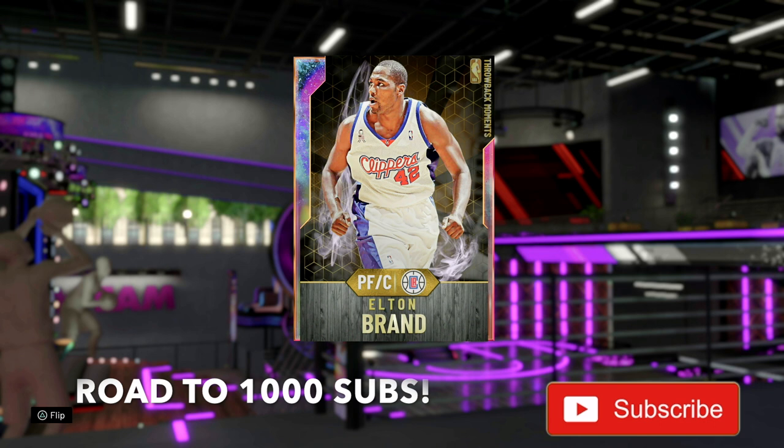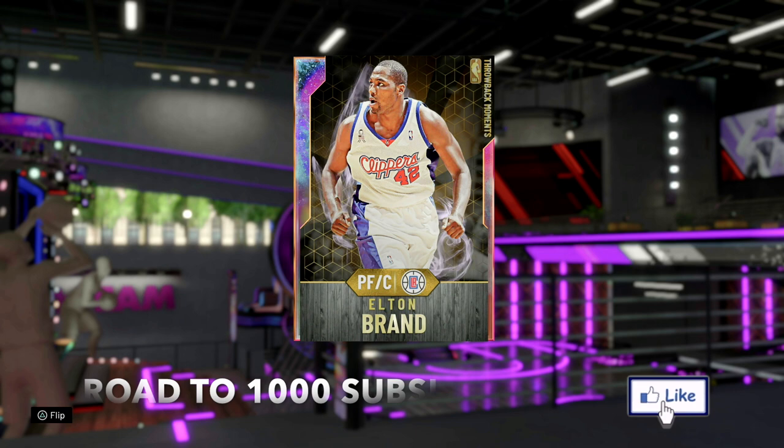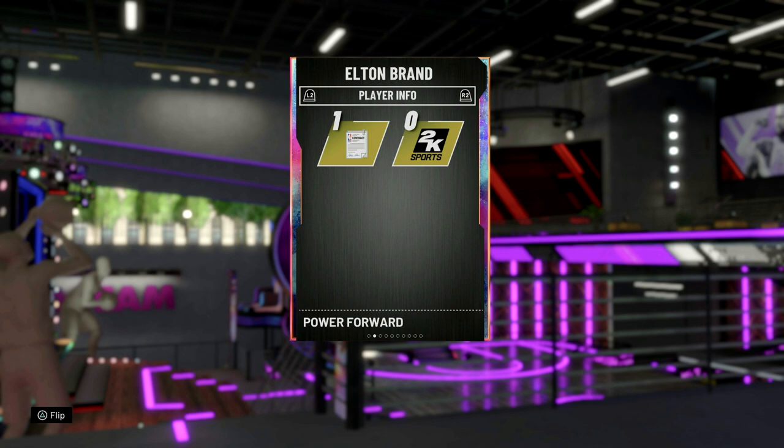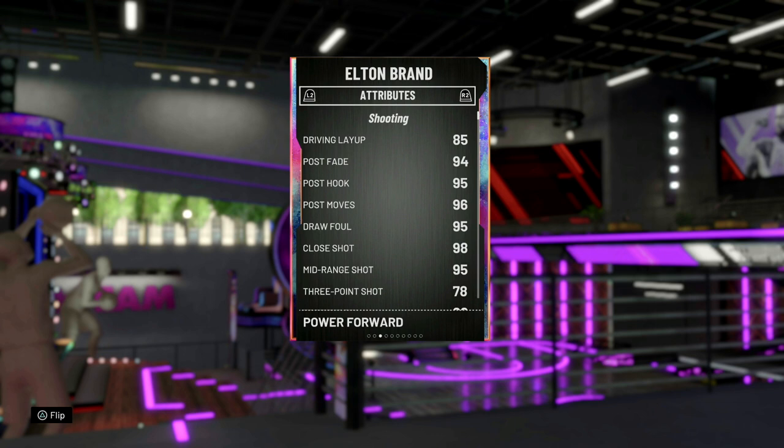My man Elton Brand — they must not have given him range or something. Power forward slash center; we're going to run him at the power forward today. 98 offensive overall, 98 defensive overall. At this point, any card is questionable if they're not 99 offense and 99 defense. Six foot nine, so he's not the tallest stretch forward, but 254 pounds — he got some weight underneath him. 85 driving layup — ooh, that's not a good sign. Post fade 94 is decent, post look 95.